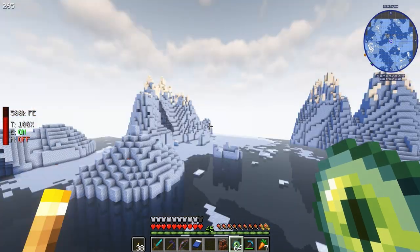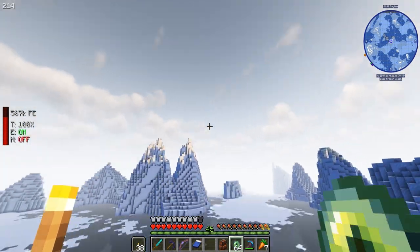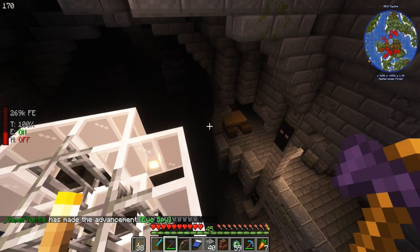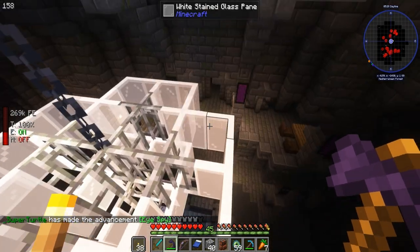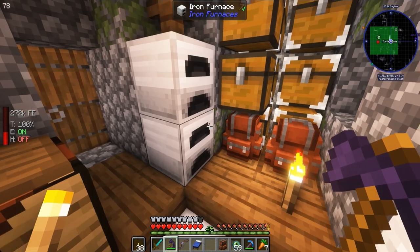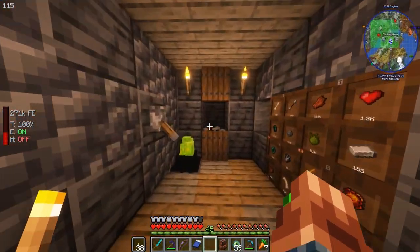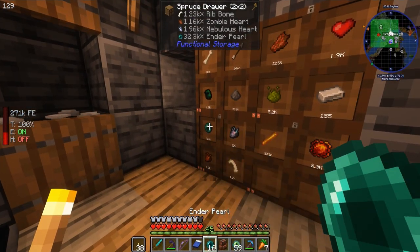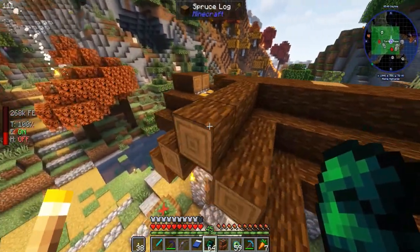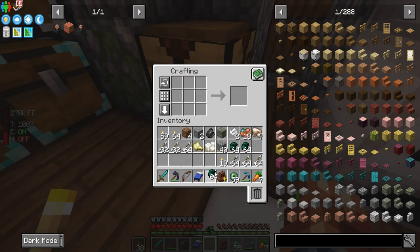We've gone a little ways — still got to go this way. We've made it, which is very good. I'm almost out of power, and I forgot to bring the stuff to respawn the dragon, because I believe someone actually has taken out the dragon. We don't need this, we need these. So let us get this built.